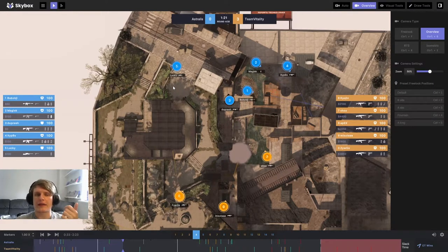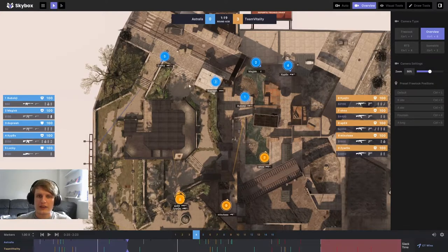Lucky only sticks around really at the start of the round towards middle. Once the timings are such that the T's can stack up and burst out towards him, he realizes he can't hold quite so close or he'll get run down. So he starts the round towards bathrooms and then falls back to take a look at that long angle, thinking somebody might have wandered up long. Lucky is playing this very sensibly. Dupree and Lucky seem to be the standard A holders for Astralis, while Magisk and Zypnicks are the dedicated B players and Bubski floats.